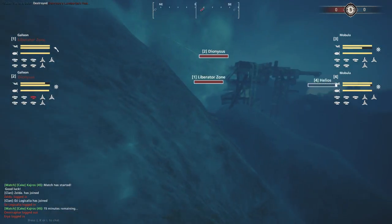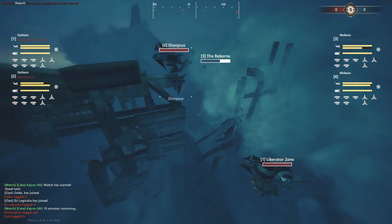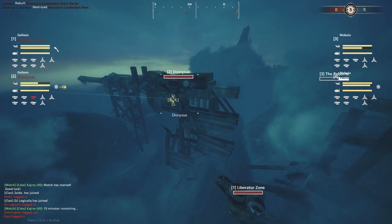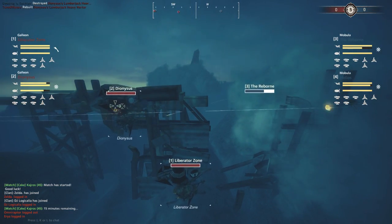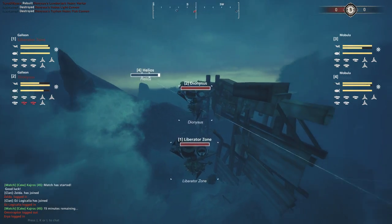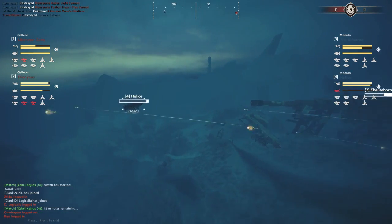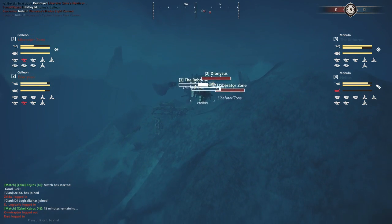A few shots going down on the Dionysus - no substantial damage, armor is taking hits but it's at 80%. Here comes the Helios behind them - they know where it is and they're going to turn to engage. The Reborn might find itself without arcs on both ships. The Helios is quite a distance away, so this may not be a fatal blow, but they are going to be focused.